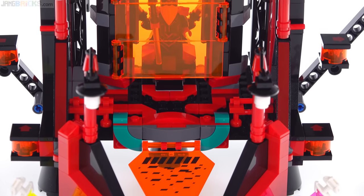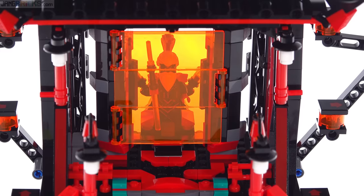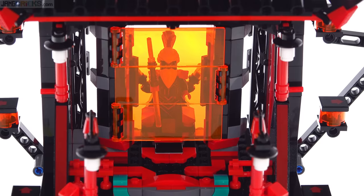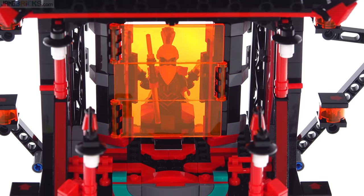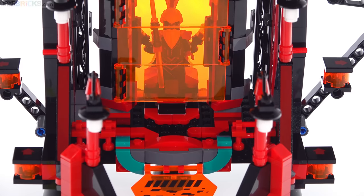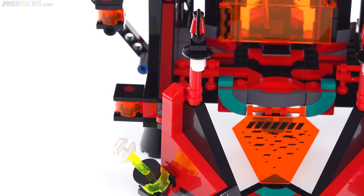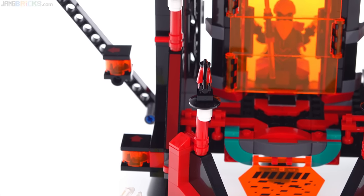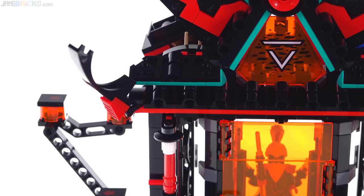The idea is that you get up here and see the main bad guy, Unagami, behind a force field. You need to deactivate the force field to essentially activate the final battle against him — that's what this is all about. There are some nice small details around the edges, probably more than are actually needed, but some of the construction techniques are nice.